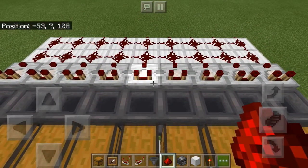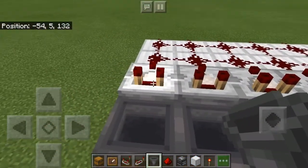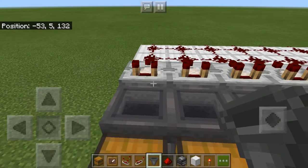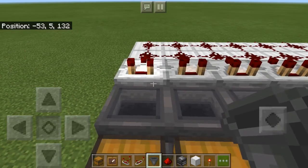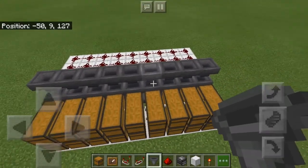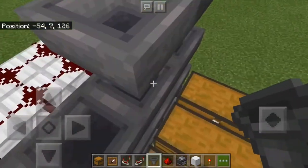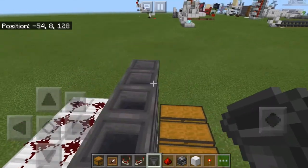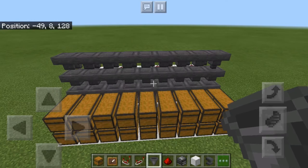Now that you have completed this step, you can place hoppers going into the comparators. This might be a little tricky, but if you're on mobile, just crouch and point at the back of the comparator on the hitbox and it should place it going into it. Now what you want to do is place hoppers going into each other like this, so they will chain all the way down to the end.